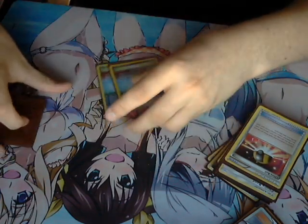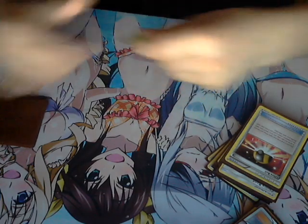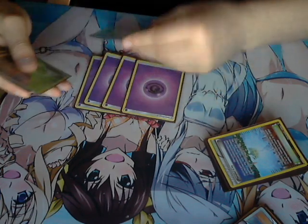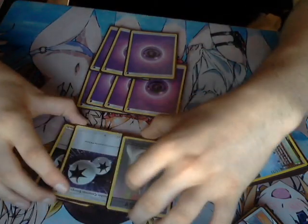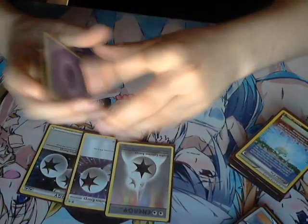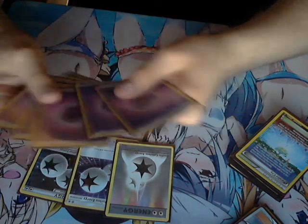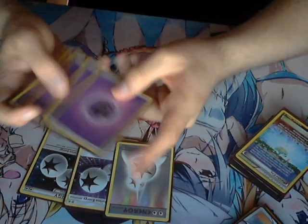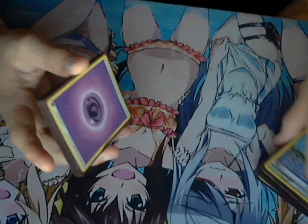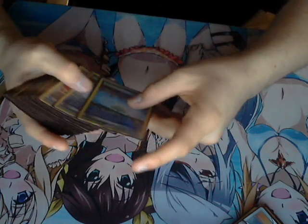For energies and stadiums: two Silent Labs and two Parallel Cities — to force my opponent to play around either a smaller bench or, if they're playing an elemental deck, less damage on the board. Three DCEs — running four is a little too cloggy. We're running a psychic deck, so seven basic psychic energy and three DCEs makes ten energy total.